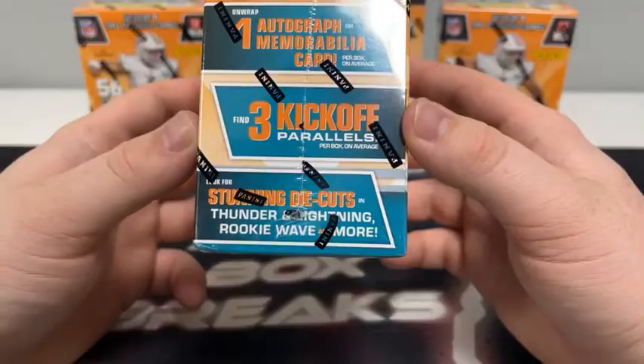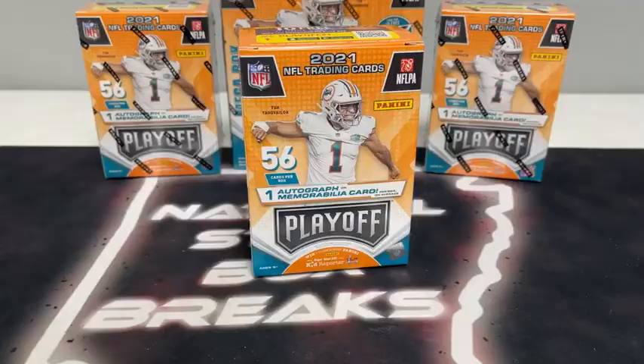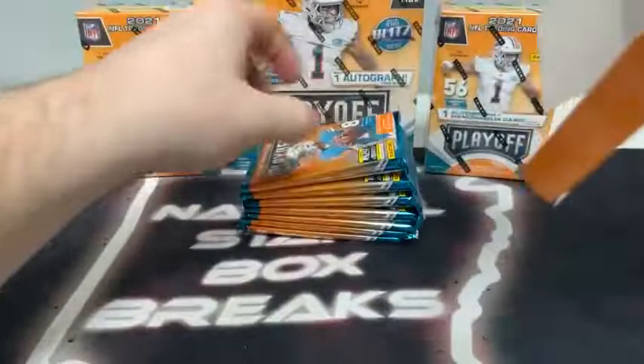You can see the stunning die cuts in Thunder and Lightning, Rookie Wave, and more. There are some randomly inserted cards. All cards do ship — all rookie cards, all inserts, all parallels will be sleeved before they're shipped out. And we always ship next day; these cards will ship out to you guys first thing tomorrow.